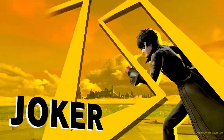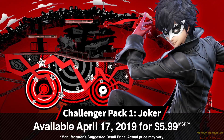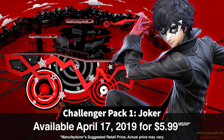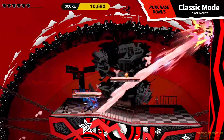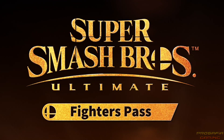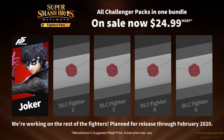The victory screen changes in the same way when Joker wins. Challenger Pack 1 will include the new fighter Joker, his stage Mementos, and the Persona music tracks when it launches on April 17. If you purchase this pack, you'll also get a Joker route in Classic mode and open up a special version of the Spirit Board. You can also purchase the Super Smash Bros. Ultimate Fighters Pass for access to this Challenger Pack and all others, for a total of five packs. We're currently hard at work on the other fighters — keep an eye out for news about them in the future.